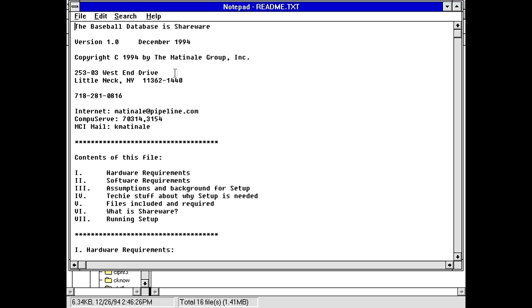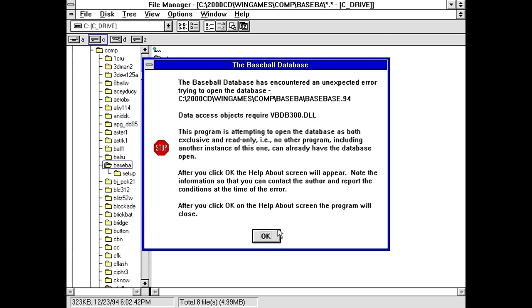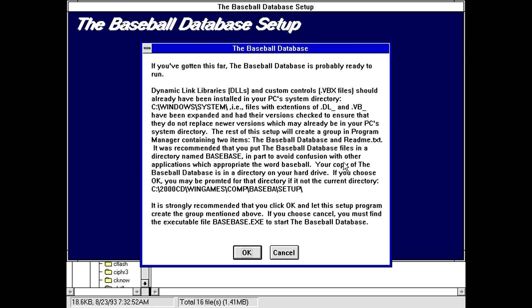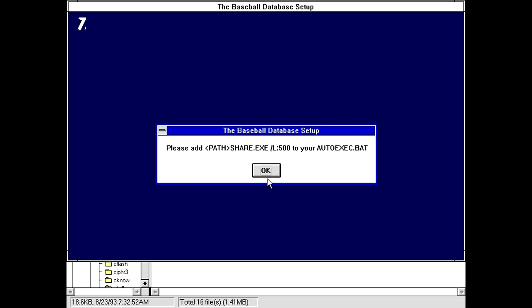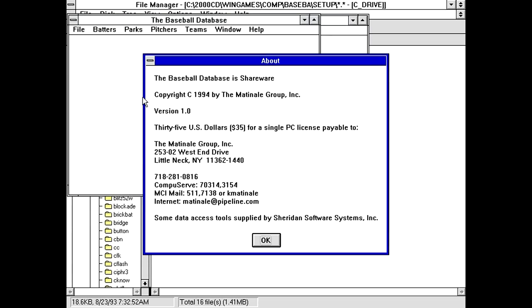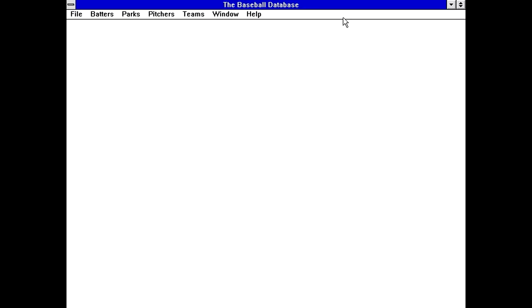I think that's Matineal Group or something like that. Apparently it's from December 94, so this is actually pretty late to the scene for Windows 3.1. Yeah, you do have to run the setup program, otherwise it gives you an error screen. Initializing setup — if you've gotten this far, Baseball Database is probably ready to run. Oh goody, this is another program that also needs SHARE running. Although it did actually get this far, so maybe it did install the DLL files properly. Either way, it says it's worth $35.